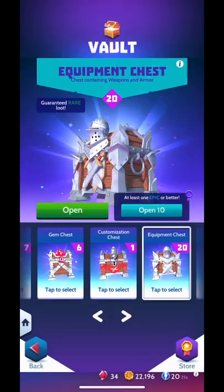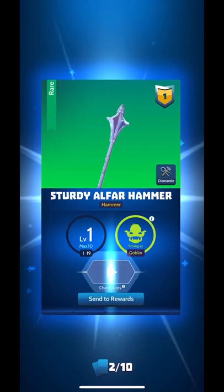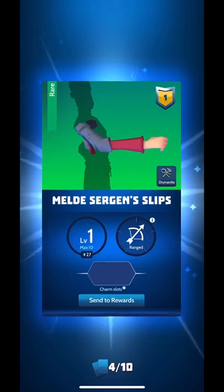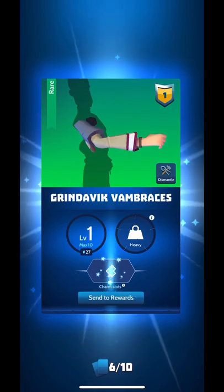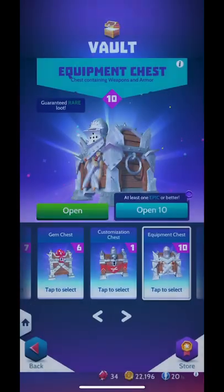Our backpack is full — we're gonna have to get rid of some items later. We got more blunt, sword, sleeve, a helmet we already have. Those rare drops are huge man, epics a little bit, not too many legendaries. I think we only have one legendary. All right, this is the last one.